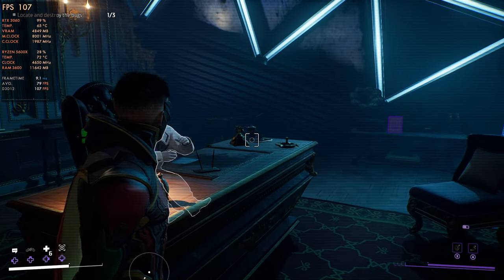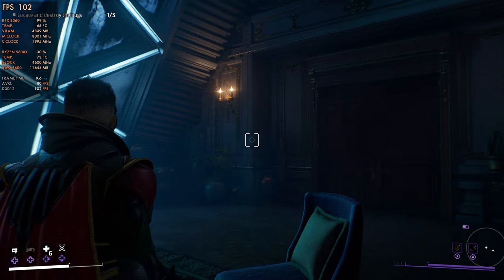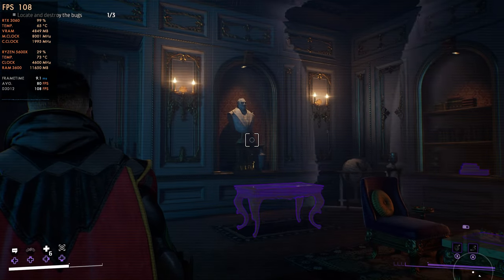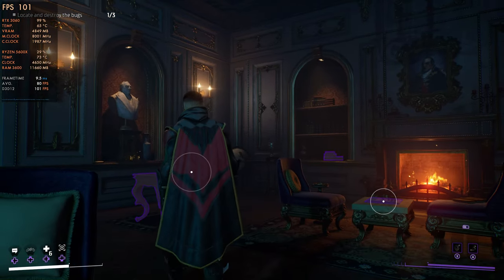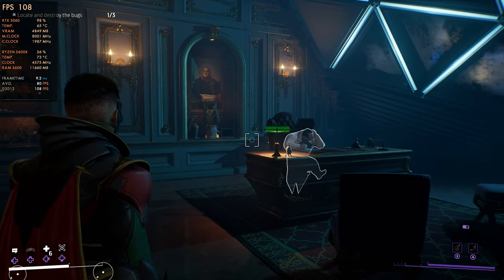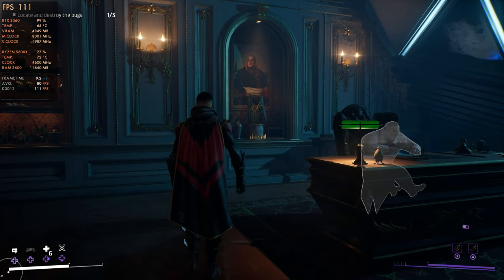Here's something interesting: when you're inside of a building, I've noticed throughout the game that anytime I've gone indoors, I go back to 99% GPU usage. Frame times are great, high frame rate, same settings — everything looks and feels fantastic. It's exactly how I want the entire game to run and feel, not just when I'm in a menu or inside a building.